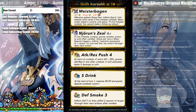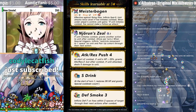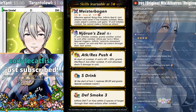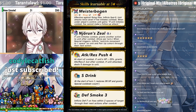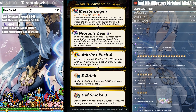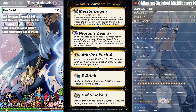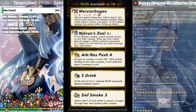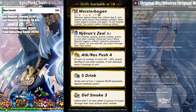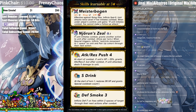Let's get to the actual important things. Meisterbogen. Effective against flying foes, inflicts Speed minus five, unit attacks twice. I didn't notice it was a brave bow! Did he just kill him in one shot?